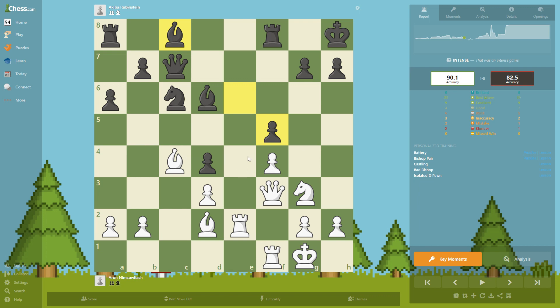How should White increase his advantage? In closed positions, if you don't have an immediate plan, you should always try to improve your pieces. The best White piece is this bishop — it is ideally placed on this diagonal and may help with checkmating ideas in the future.